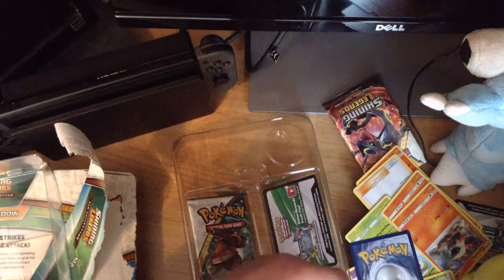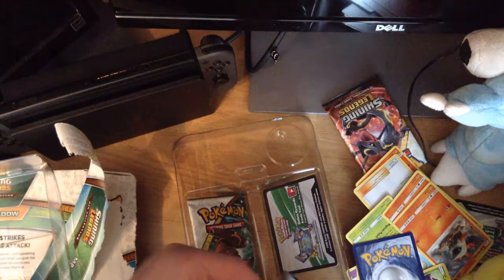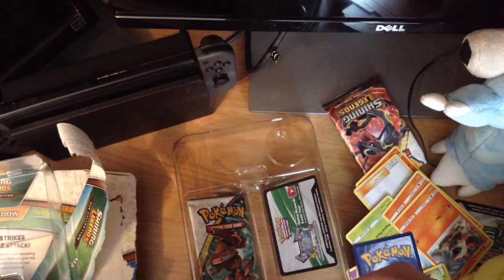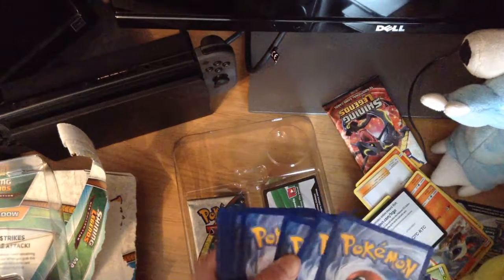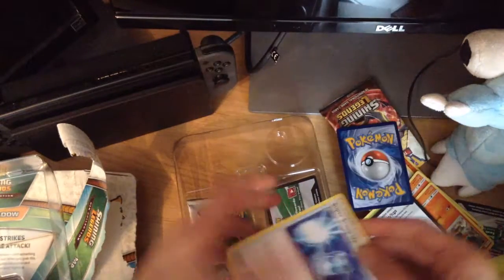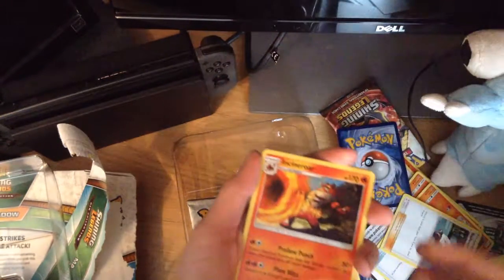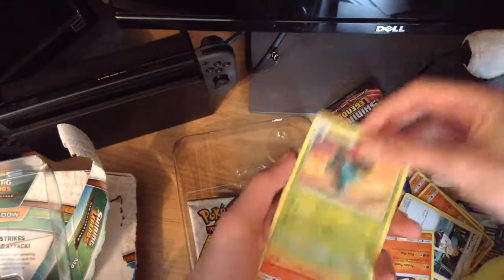Next pack — this one has a Mew on the front. Does that mean we're going to get a shiny Mew? I doubt it. Alright, try not to mess this up. Ivysaur. Code card. Get rid of the Electric Energy. Super Scoop Up. Sophocles. Incineroar again.